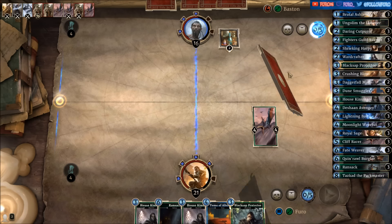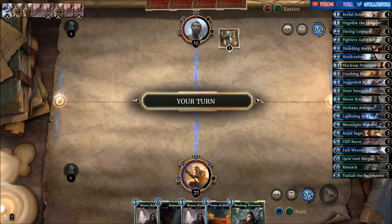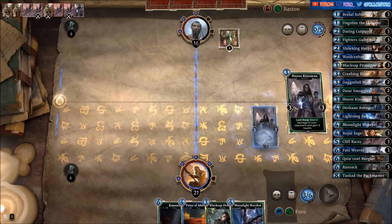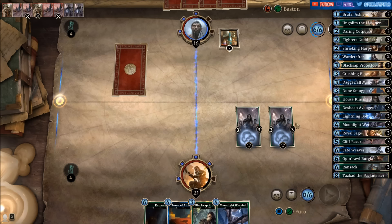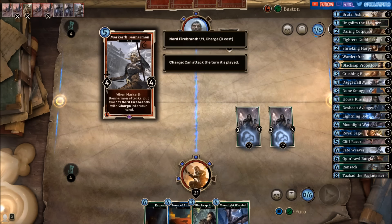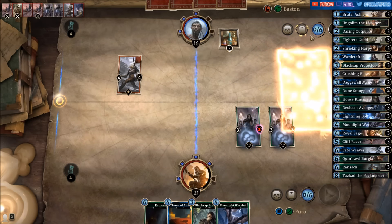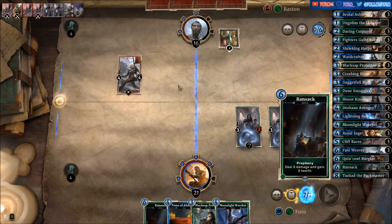Down to six then, and there's a Cliff Racer taking out the other Cliff Racer. We have a Moonlight Werewolf but we're dropping the double House Kinsman here — looks like the best play. That's the Bannerman, and a Rapid Shot for one of the House Kinsmen. He's drawing another card, so with the Bannerman he can get two Northfire Brands whenever he is attacking.